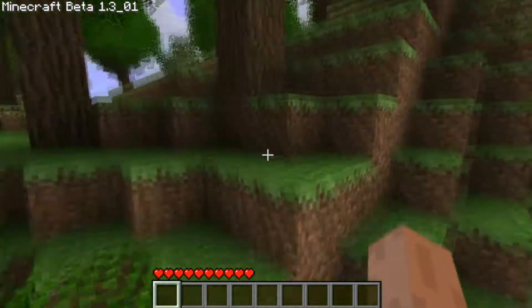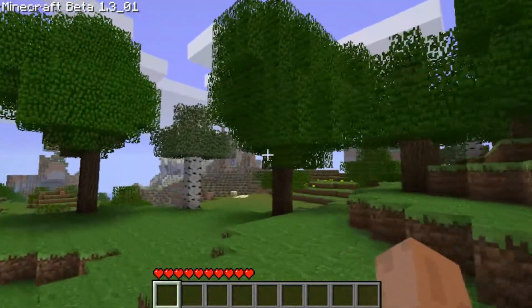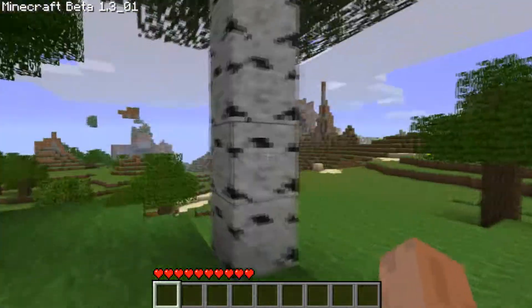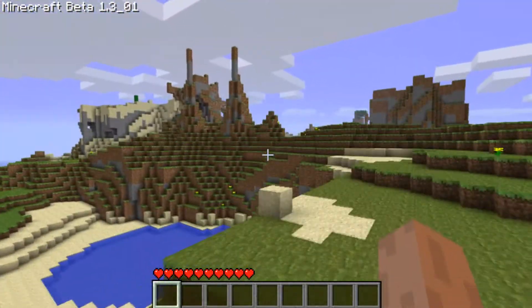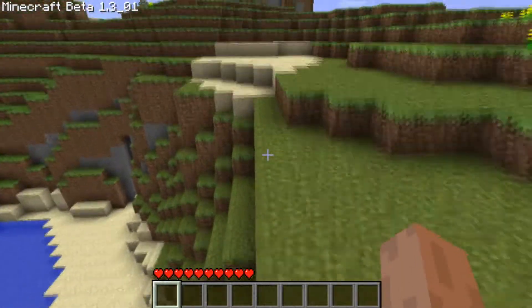People are chatting right now. Another thing that was added in 1.3 is beds. Basically you place them, and if everyone in a map sleeps in a bed during night, then you'll instantly go to day. Instantly. Which is cool, very cool.